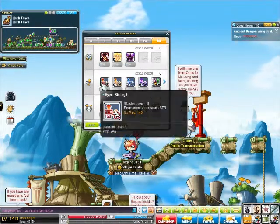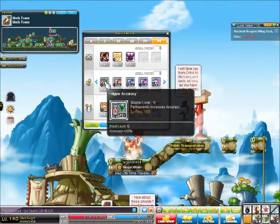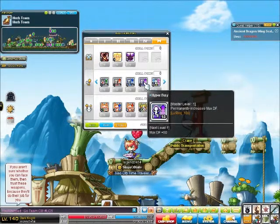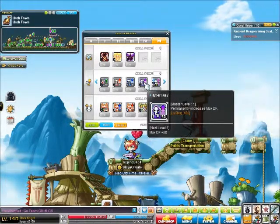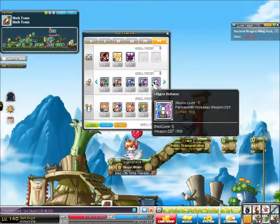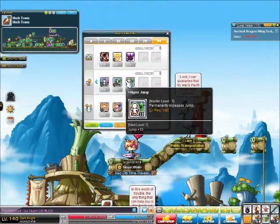Then you have passive skills — some that increase strength, critical rate, accuracy, health, and mana. Fury is only for Demon Slayer, not Demon Avenger, so don't bother getting that. There's also defense, magic defense, speed, and jump.